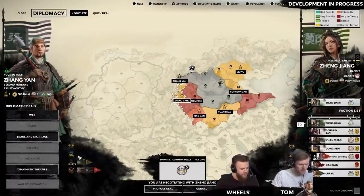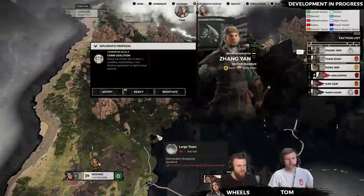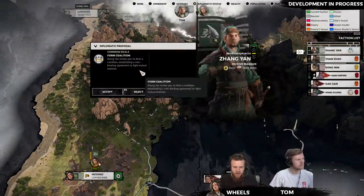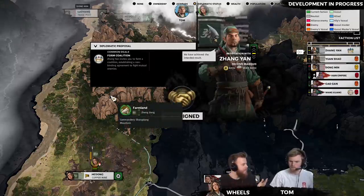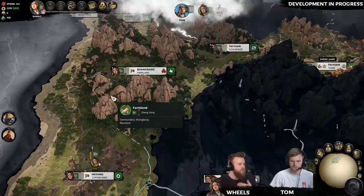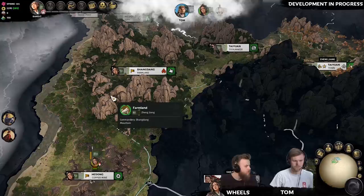I'm going to propose the coalition deal, and as you'd expect, if we fade over to Tom's screen, he'll get that as an option as well. Diplomacy works as you'd expect between both factions — you can set up your own deals, trade ancillaries, and give each other territory. For example, if you've taken something that's part of another person's commandery, you could gift that territory over and maybe receive something in return.